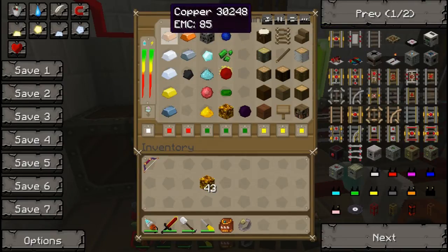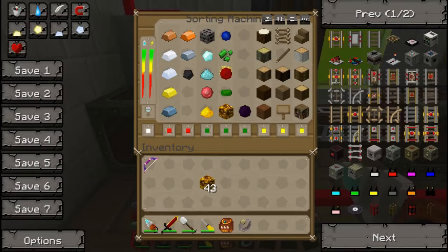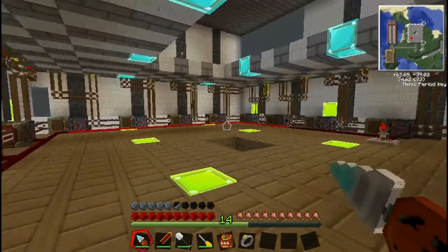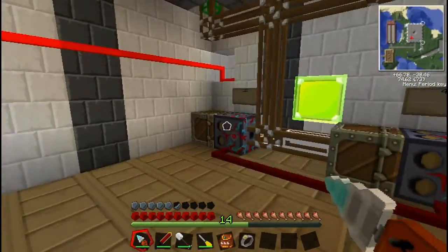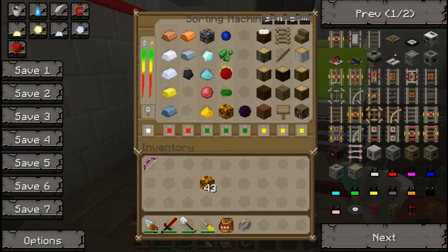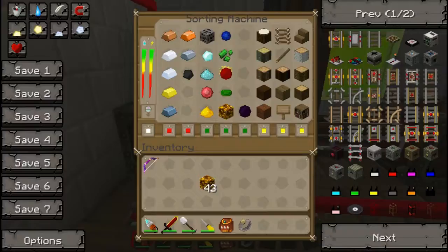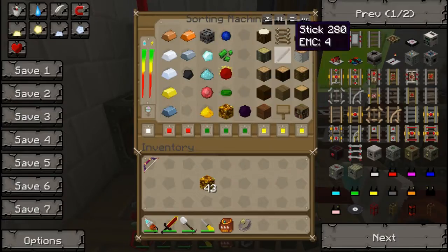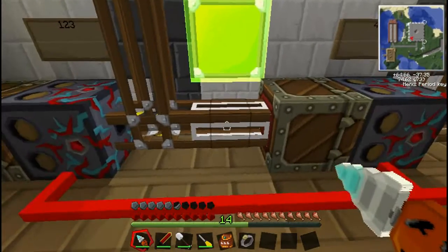Obviously you can't put every item in the game in one sorting machine. What it does is narrow it down through various sorting machines until it just puts it into the chest. Say a piece of cobblestone comes through this sorting machine — it won't get sorted because cobblestone isn't in there. But that white colour on the bottom left means all items not in this sorting machine will go to the white pipe.